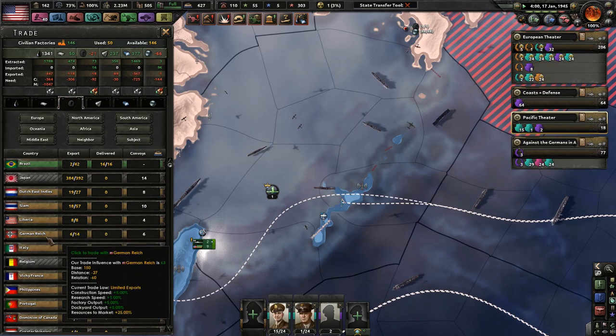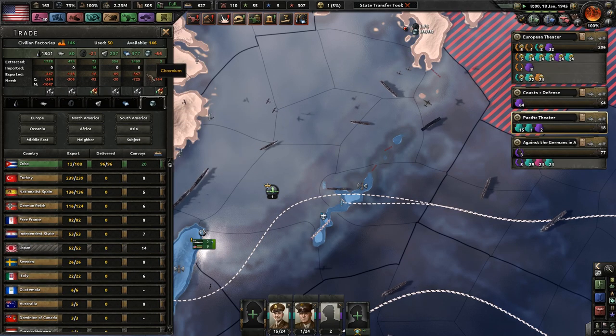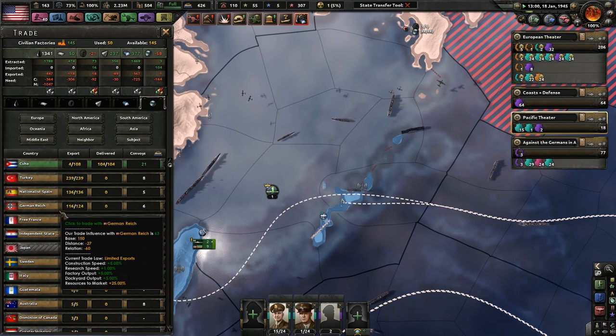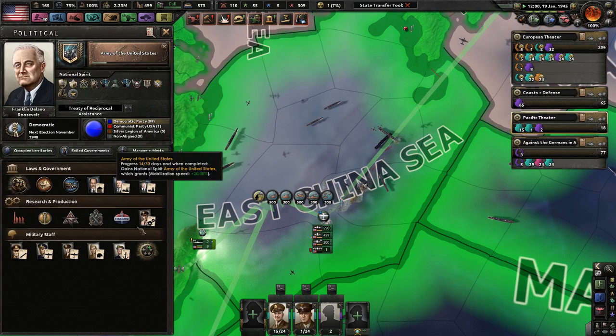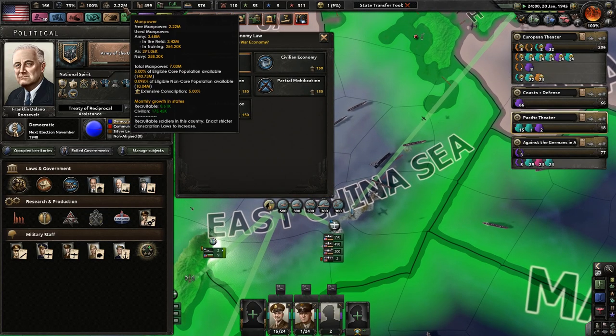I'm definitely not trading with the Germans or the Italians — I'm surprised I can still trade with them. I guess we have high enough relations that we can still trade. Cuba, give me a little bit more of your tasty chromium. I'm not supporting the Nationalists. Actually, I will support Free France. I don't want to use up all those civilian factories because civilian factories are still very useful. Could go with total mobilization — that kind of hurts how much manpower we can get right now. I would only have 2% eligible core population available if I did that.